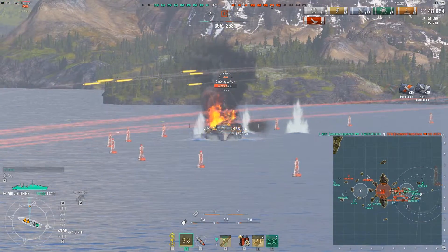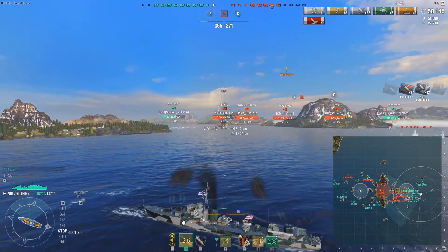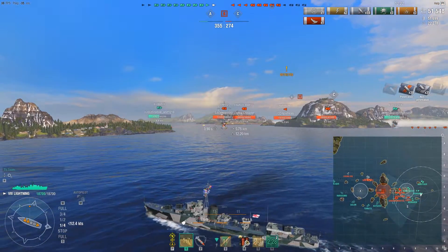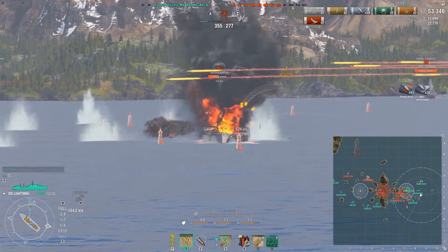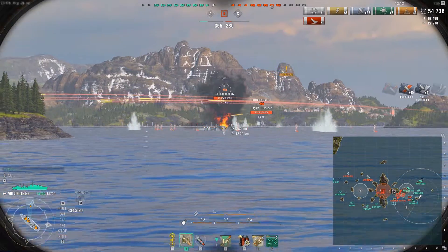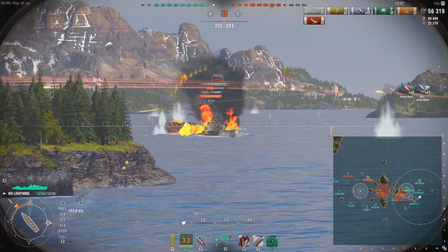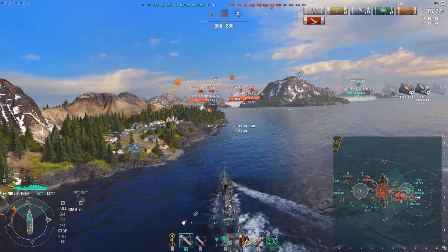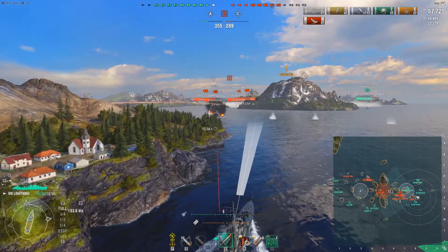Our team has managed to get a couple kills in quick succession, and this Tirpitz is dead — he just doesn't know it yet. You don't push into a whole bunch of ships like that and expect to come out alive. We're still trying to take over the C objective, the enemy team has been holding B for quite some time, nobody is in possession of A. The enemy team has lost four ships compared to our two, but unfortunately both ships we've lost have been destroyers, so it's up to me and the Harugumo player on the other side to stay alive and still provide capping ability.